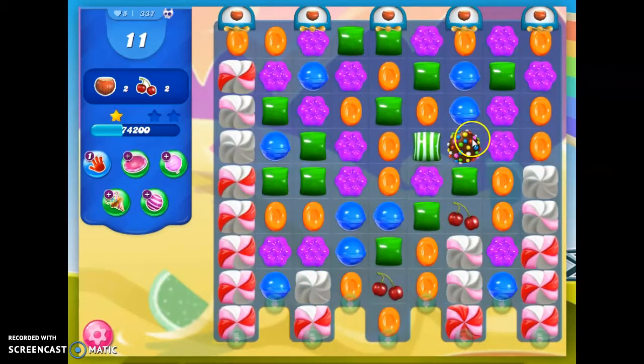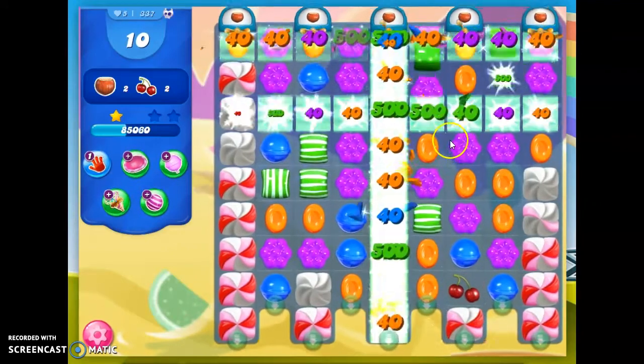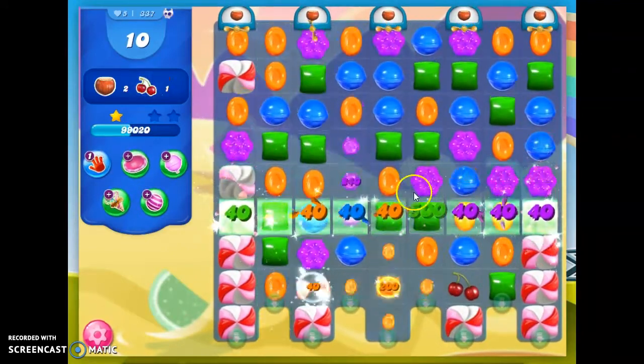I see that I've made a color bomb here. It came up randomly on its own. If I blast this with that striped candy, it should get this ingredient down, as long as none of these get striped horizontally. So let's see what happens. Okay, they all went that way, so that's good.